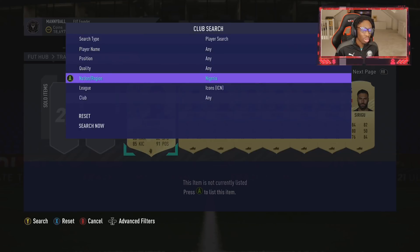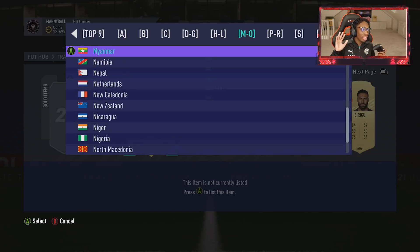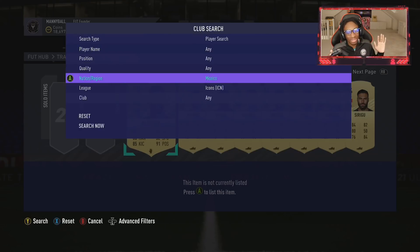Nigeria - Uncle JJ Okocha, stay at home. Thank you, that's all we needed from you. The only way not to get sent is if you look at the chemistry style - he's figured me out, damn, you got me. Even if you do try and look at the chemistry style, you might think this is going to be a top nine but you never know.